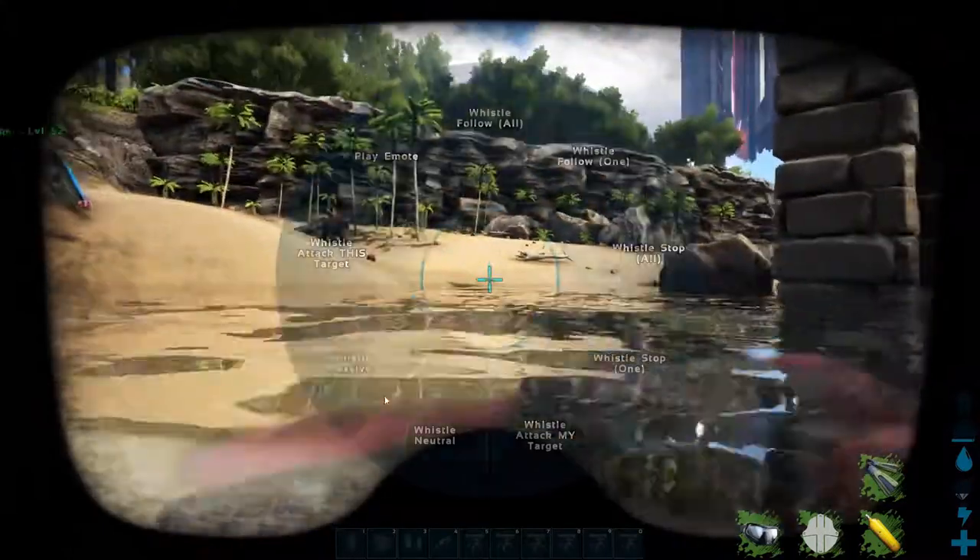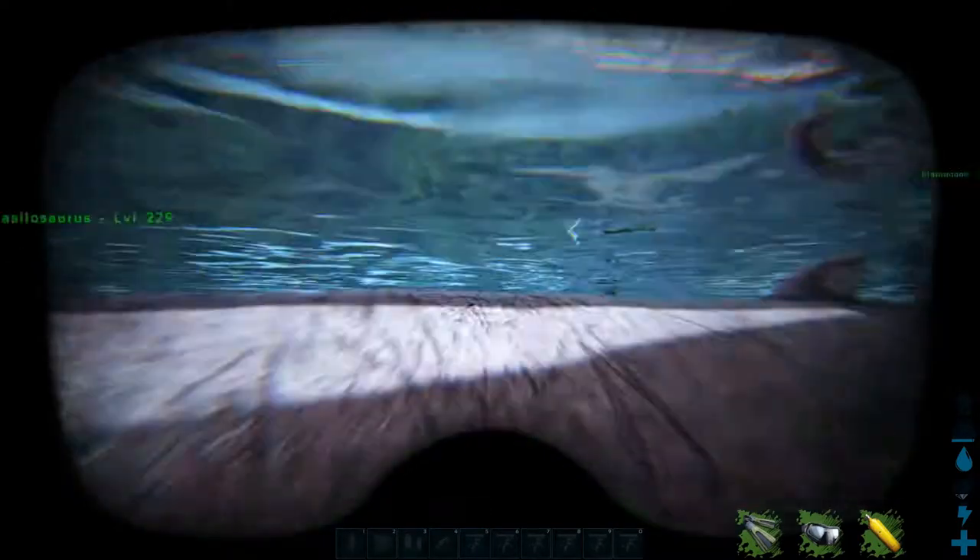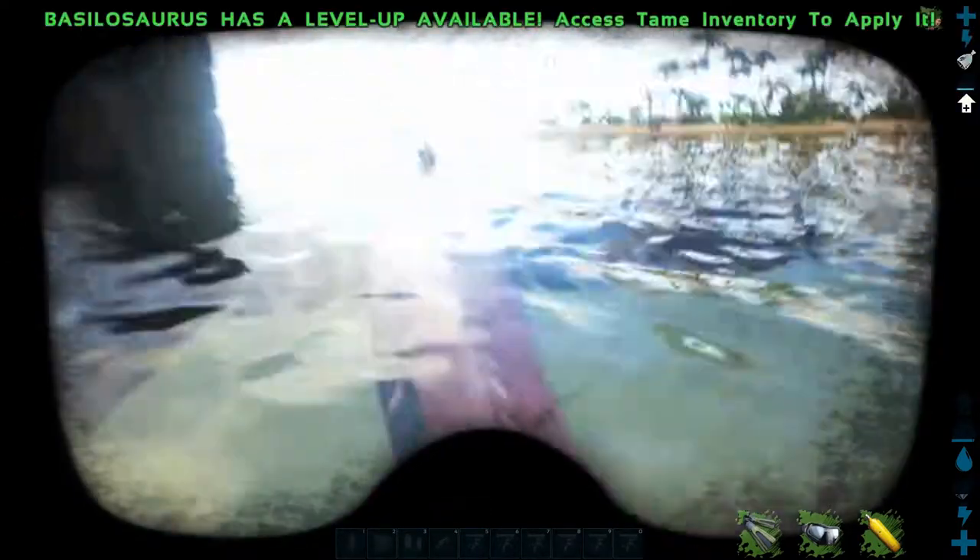You can see this cage I've got built here. Unfortunately it was not built correctly — they climbed over the walls and were able to swim right through the sides. One very important thing: when you dismount your Basilosaur, make sure you don't leave him on neutral. Put him on passive.